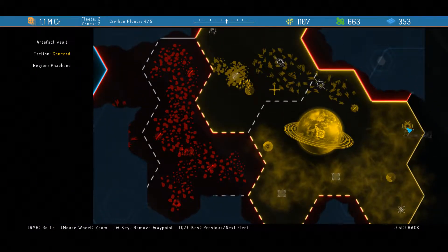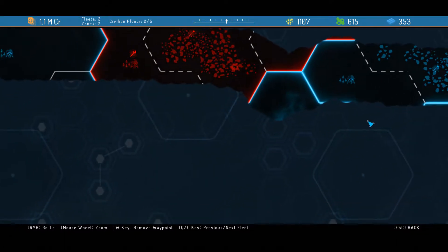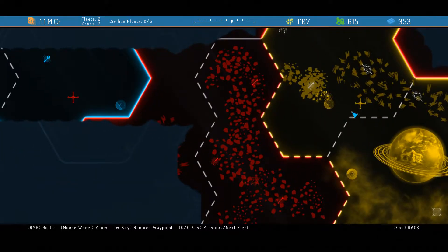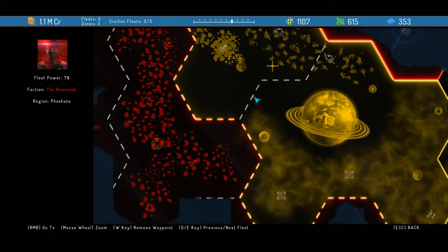What is this? An Artifact Vault. Not sure I know what that is. Is that all we got for fleet missions? Kind of looks like it. So what are we doing today? We should conquer our neighbors — that would be an easy one.